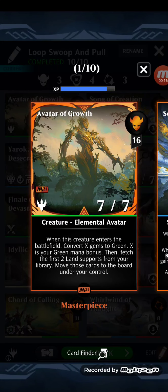We got Avatar of Growth. When this creature enters the battlefield, convert X gems to green — X is your green mana bonus. Then fetch the first two land supports from your library and move those cards to the board under your control.